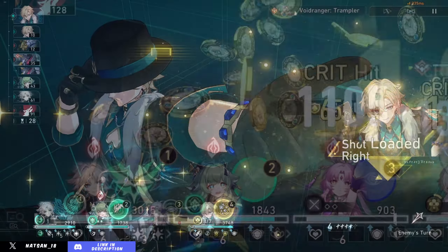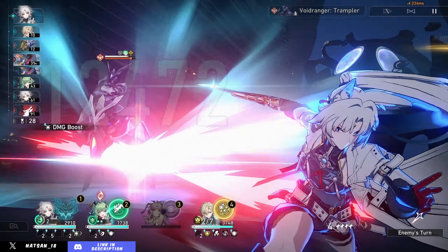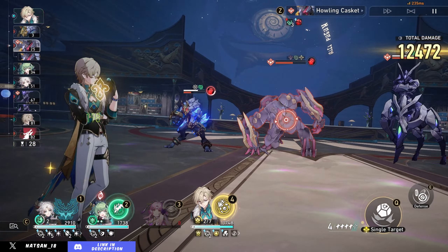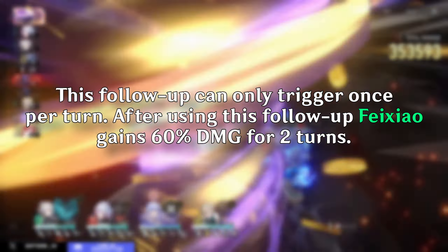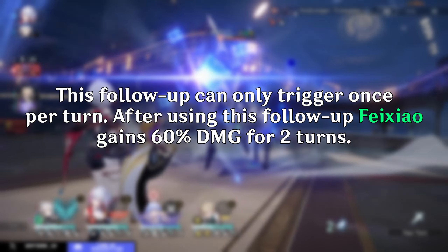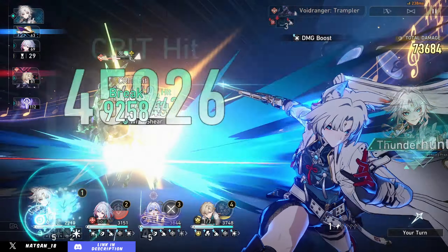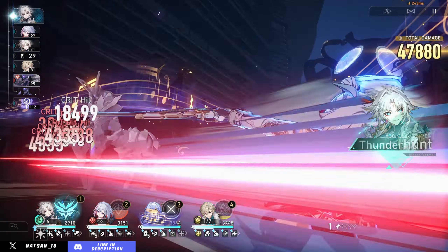The rest of her talent is about her follow-up attack. When a teammate attacks an enemy, Fei Xiao will immediately launch a follow-up attack against the primary target — it is a single target attack dealing pretty good wind damage. This effect can only trigger once per turn, but it also buffs her by giving her 60% damage for 2 turns. Because of how frequent Fei Xiao's follow-ups are, this will pretty much be a permanent buff once you've started the fight.